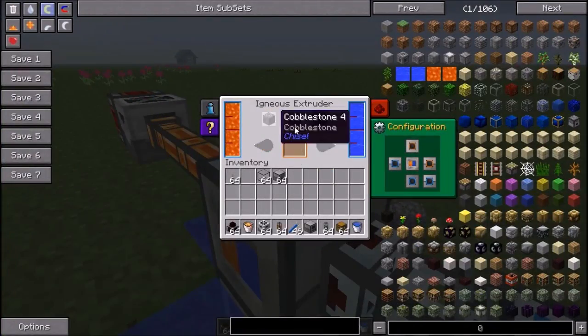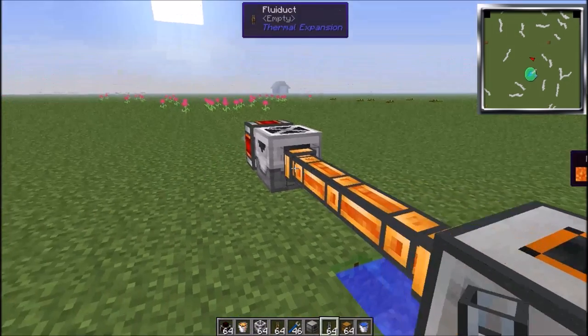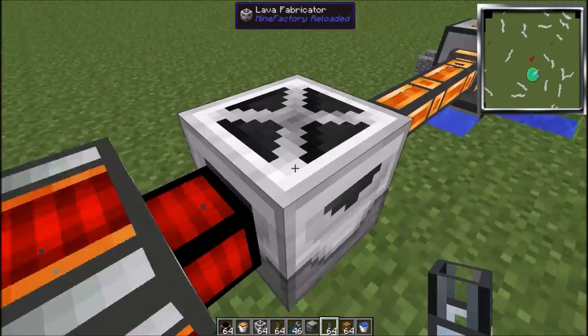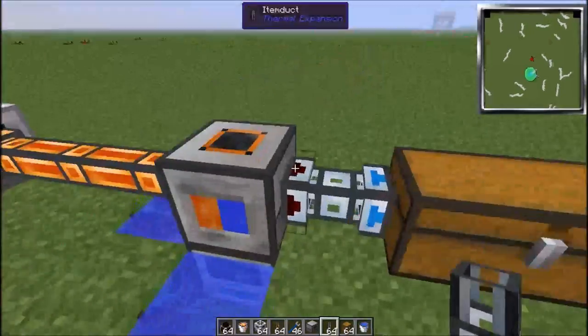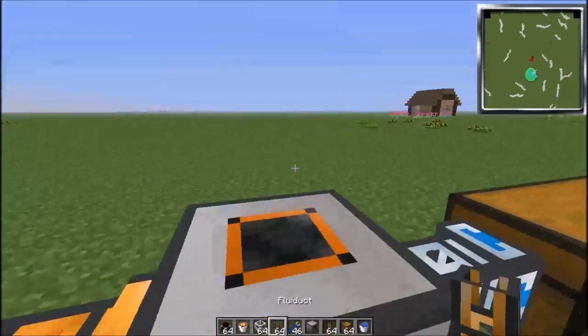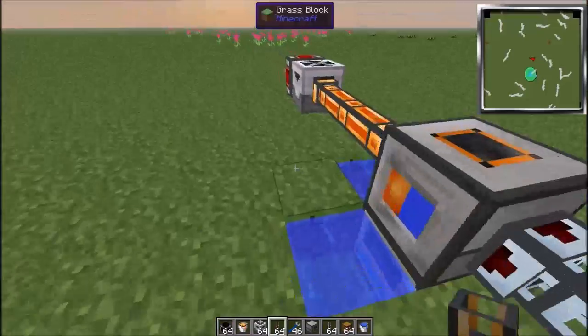So what you can do is choose obsidian — but don't do it yet, because this thing will later run out of lava. And then you don't have any more lava and you will cry. So what you now need to do is make a way to keep lava so we can make it infinite.